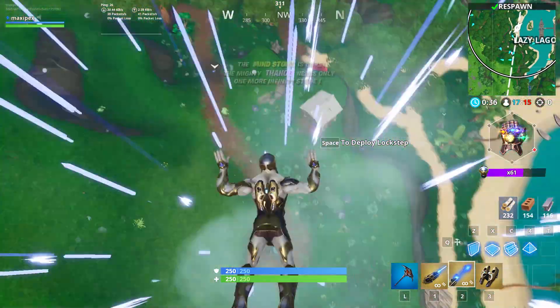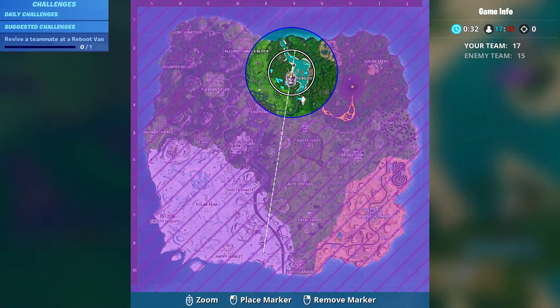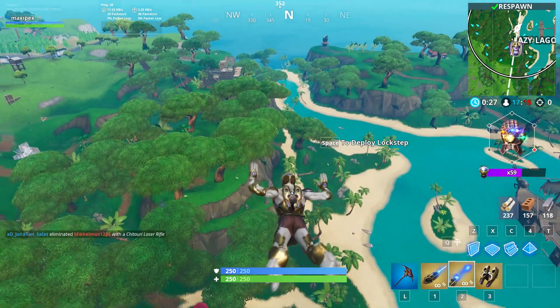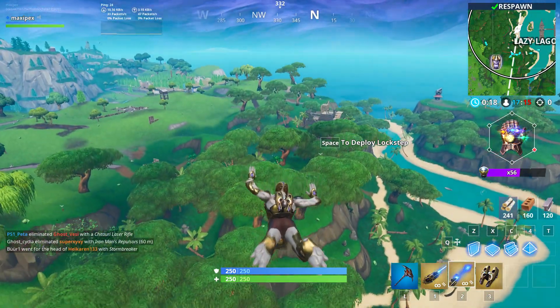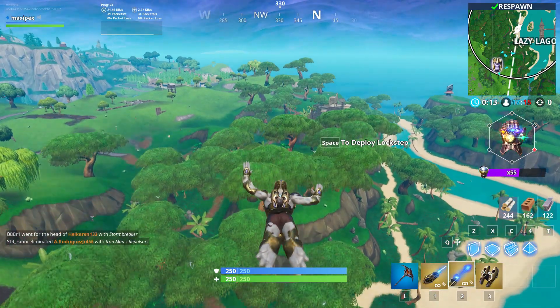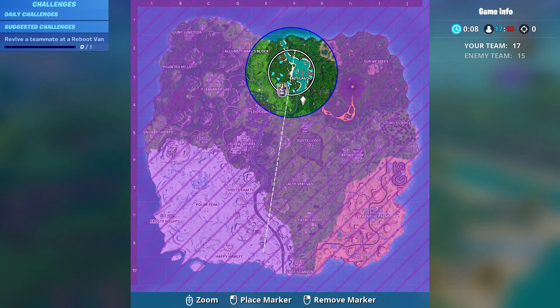The fifth infinity stone is almost always dropping in the middle of the circle — remember that. Timing-wise: the first stone drops at three minutes and thirty seconds before the first zone closes, then the second at around two minutes and thirty seconds. You always have about one to one and a half minutes before the next stone drops.